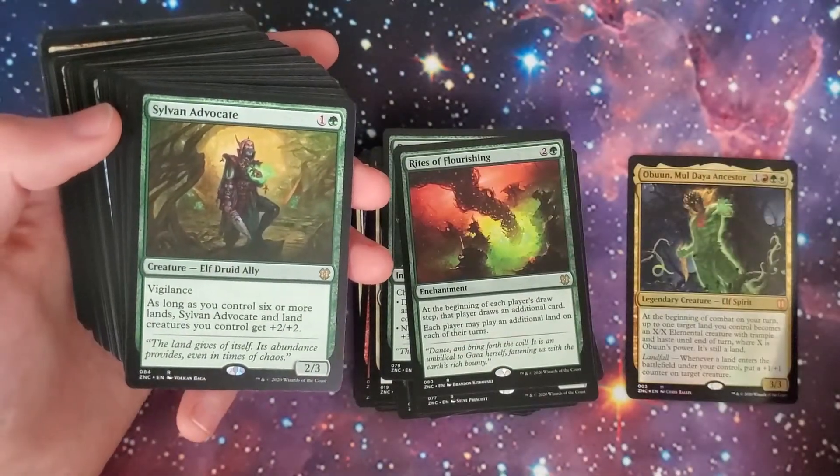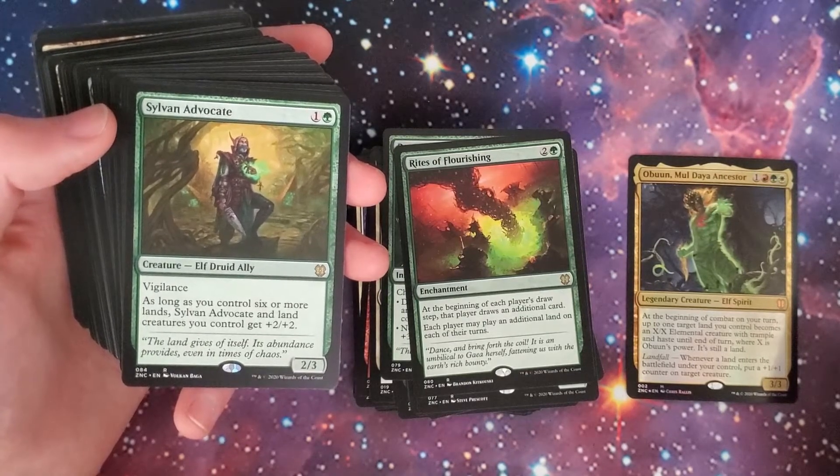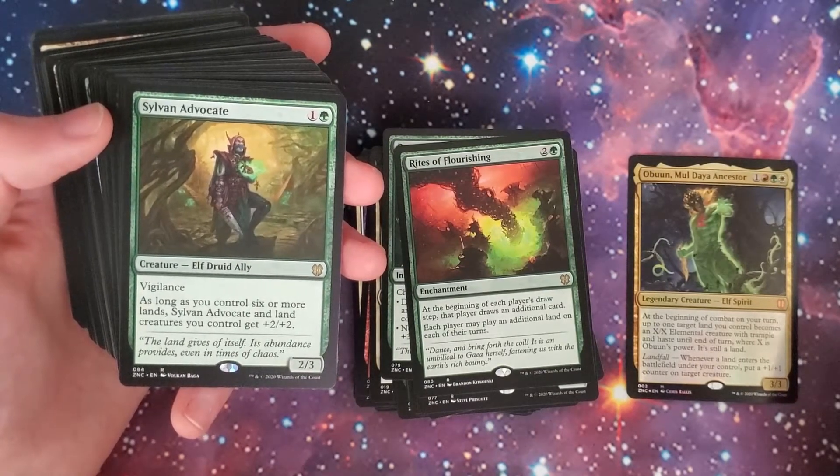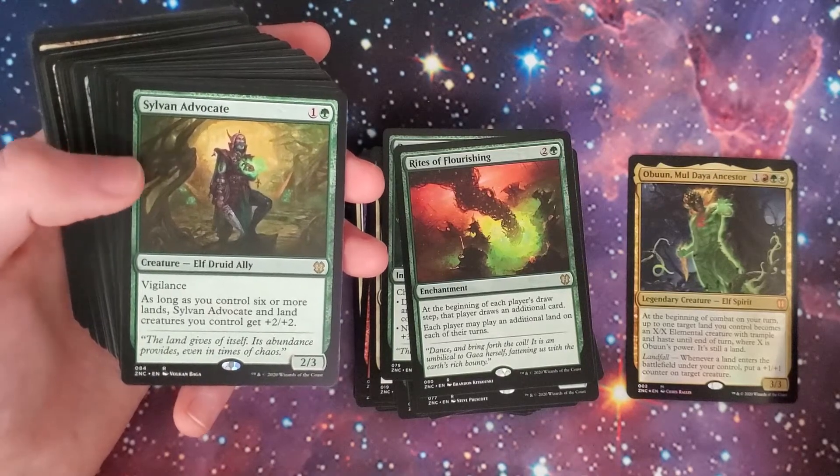You got your Sylvan Advocate — a green-one Elf Druid Ally, 2/3 with vigilance. As long as you control six or more lands, Sylvan Advocate and land creatures you control get +2/+2.